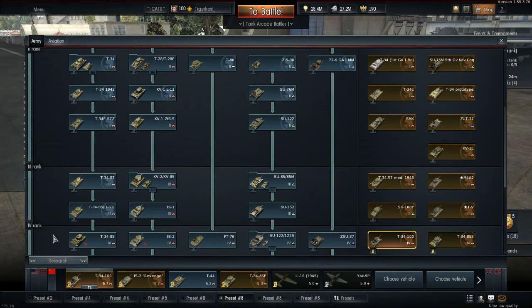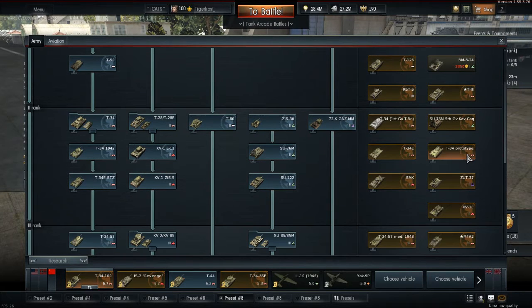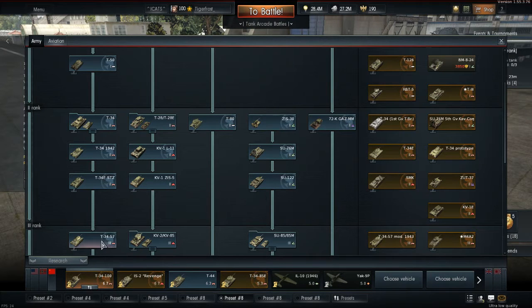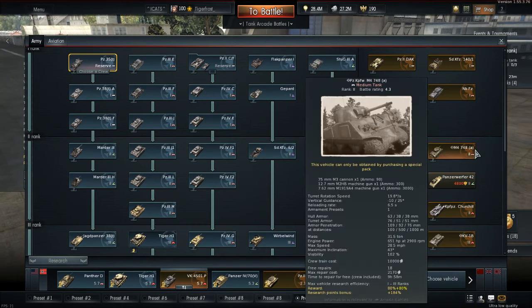There are two of them. In the Soviet tech tree at tier 2 we have the T-34 prototype, which is a battle rating 3.3 tier 2 tank. And there is also one on the German Army tech tree at tier 2, battle rating 4.3 rather, the M4748A. So let's talk a little bit about these.